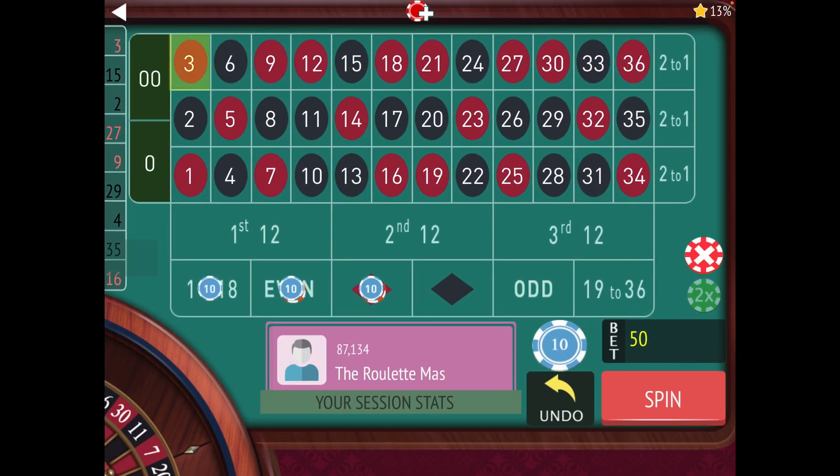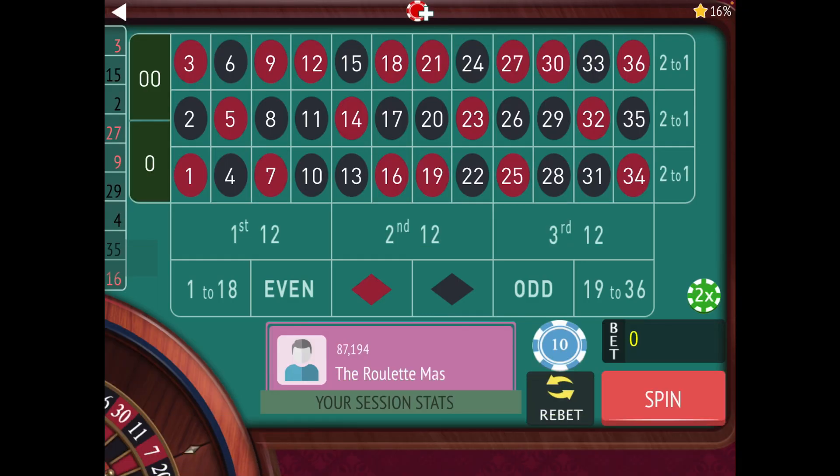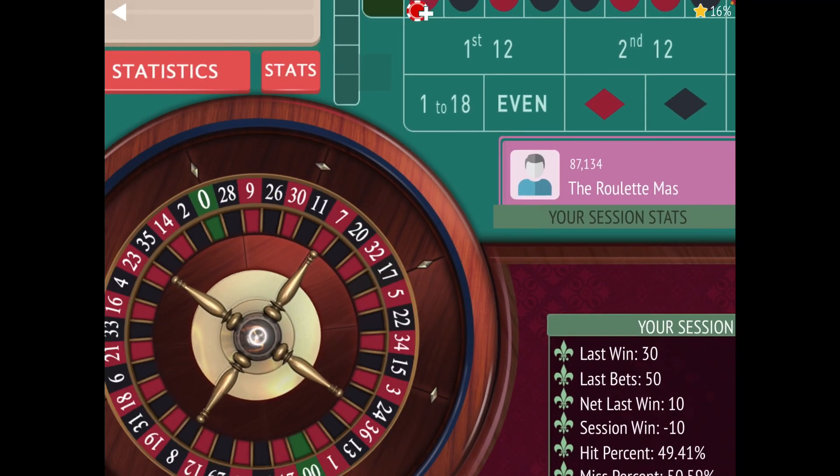Okay, 3 red. So we hit the 1 to 18 and we hit red, so those go back to $10. Even has been two losses, so that's $10 to $20 to $40 — a $40 bet on even. No more bets.